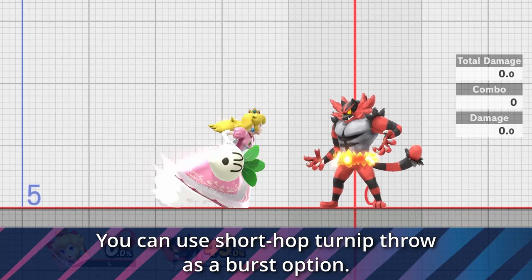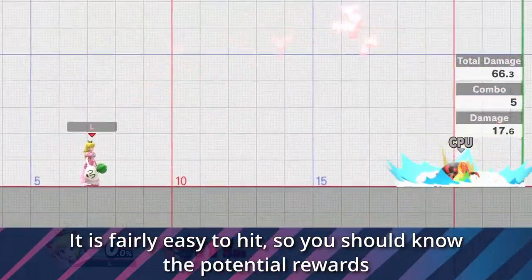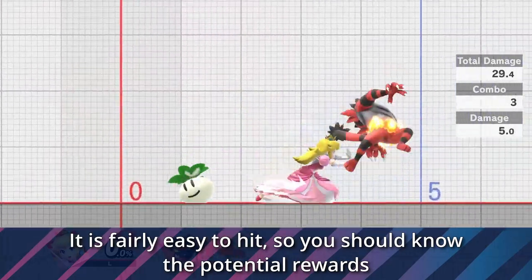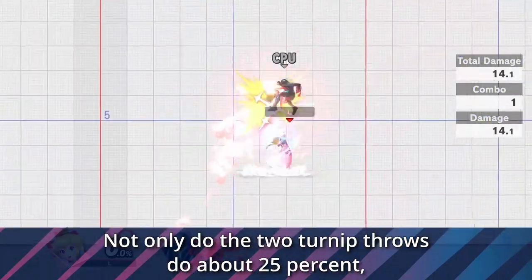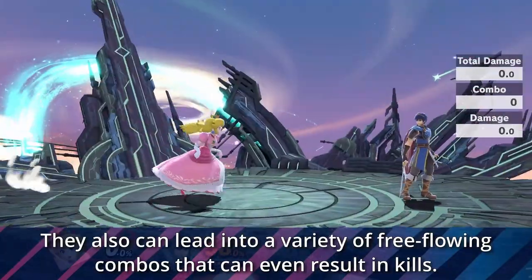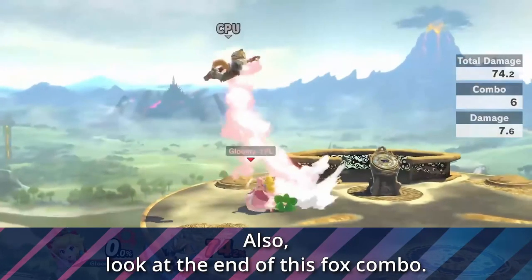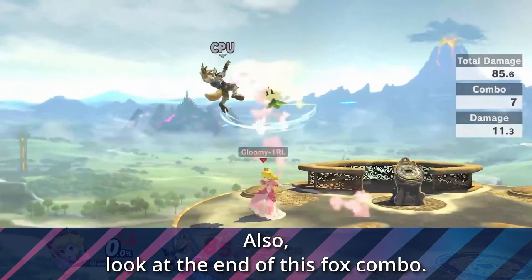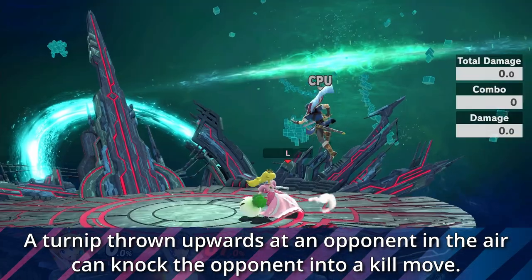You can also take this setup and just get rid of the nair to start it. You can use a short hop turn up throw as a burst option. It is fairly easy to hit, so you should know the potential rewards. Not only do the two turn up throws do about 25%, they also can lead into a variety of free flowing combos that can even result in kills. Look at the end of this Fox combo — a turn up thrown upwards at an opponent in the air can knock the opponent into a kill move.